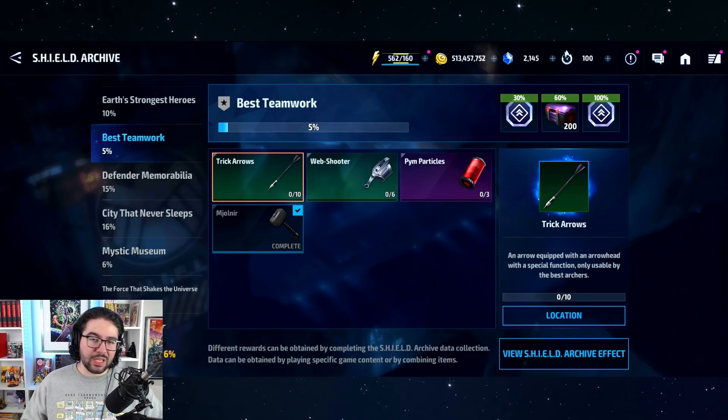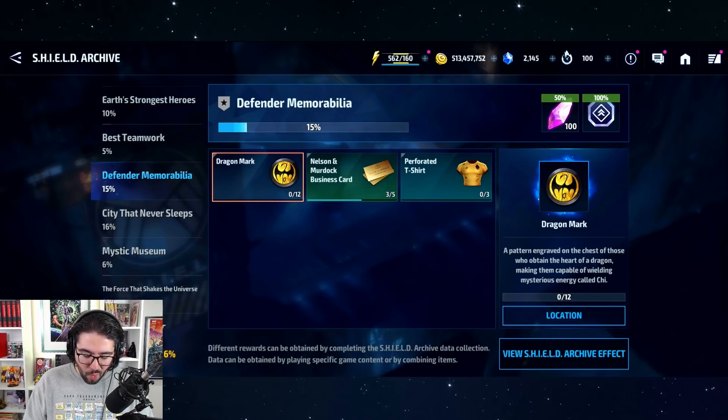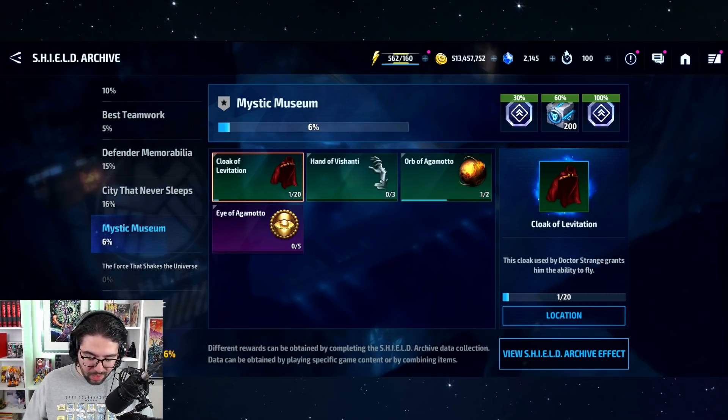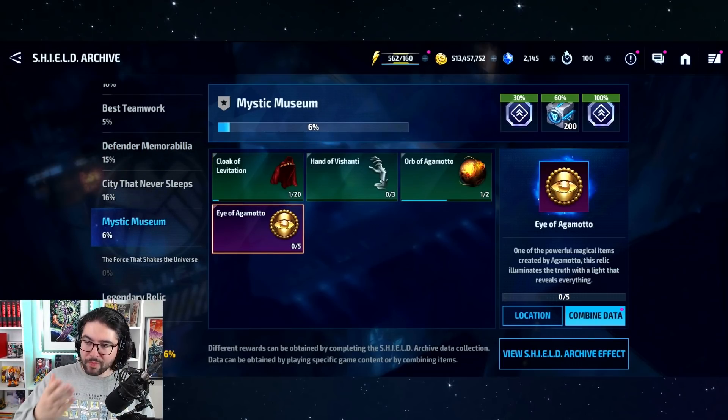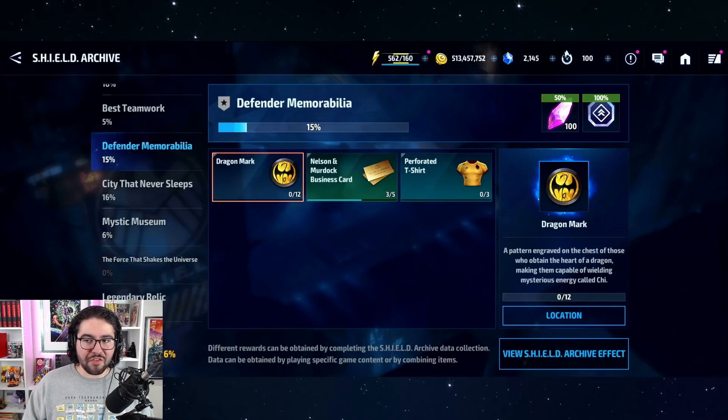This is meant to give people who really want to know more about where the game comes from — the history, the comics, all the lore. They want to know why Dr. Strange is talking about certain things, or more about the Eye of Agamotto. You can see here: 'one of the most powerful magical items created by Agamotto, the first Sorcerer Supreme.' You have all this information, and it just pairs well with the game.